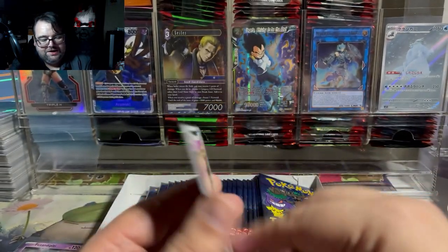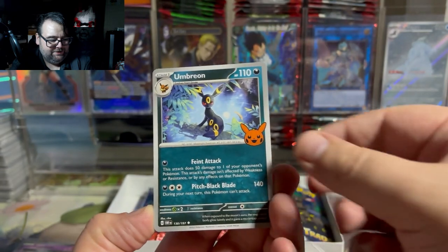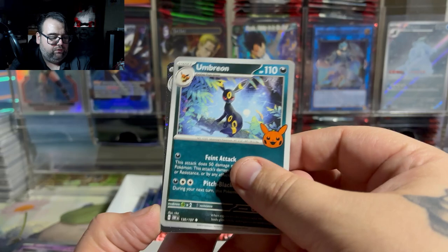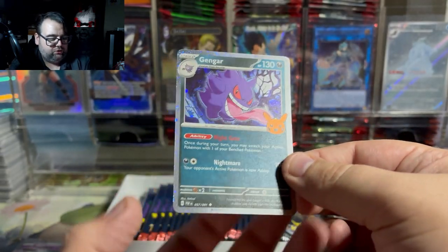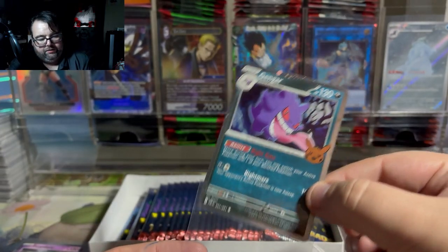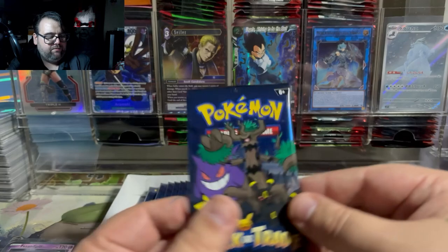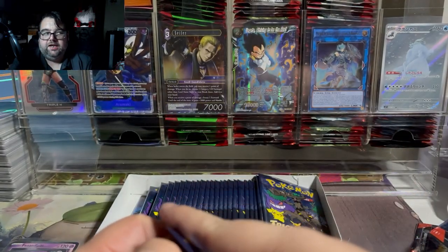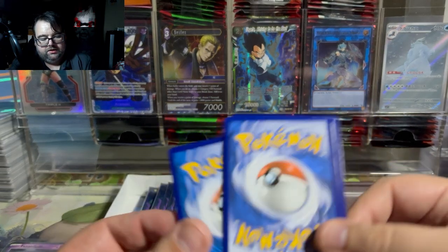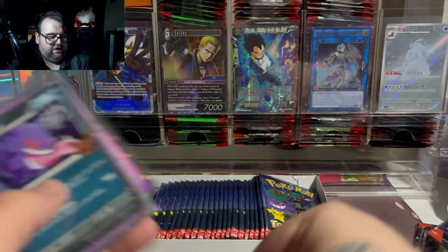We got Mimikyu — this one got both a printing in Paldean Fates and a printing in Scarlet and Violet base, so I'm not too excited about that card; I've seen it a little bit too much. And then — oh damn, that is disappointing. Why is this not foil, Pokemon? You can easily upgrade your foils. That is why I was opening this up, so I'm hugely disappointed that Umbreon is just a pack art and they couldn't give it a foil variant.